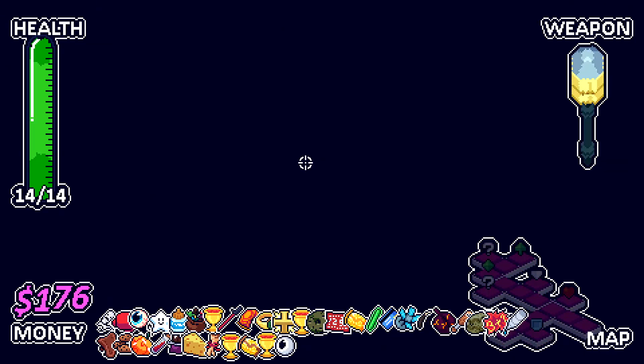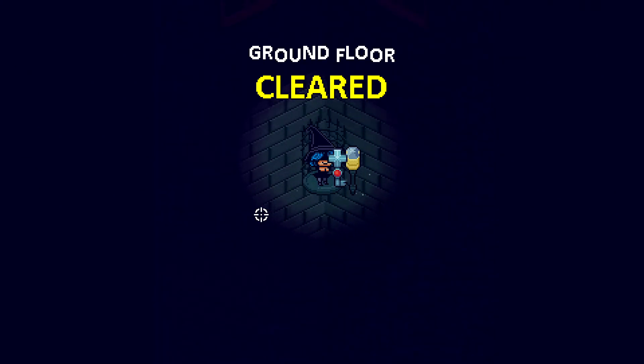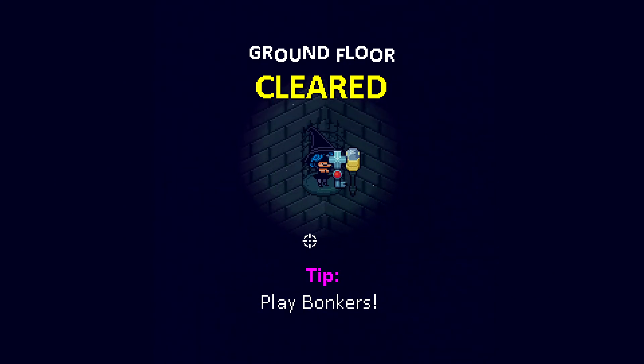So here was my plan: do all of the hard stuff first — this was the second plan. Do all of the hard stuff first, which we did. And now that we have all of these extra items, let's just go through the main path and we'll see if this unlocks the door. It should, right?